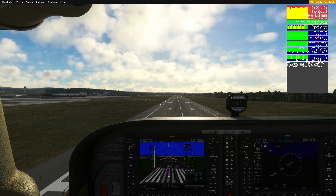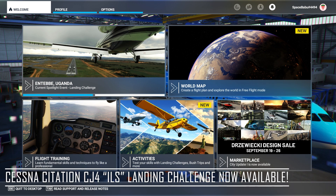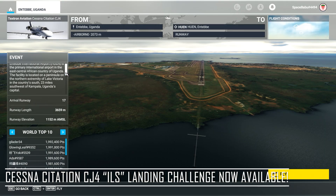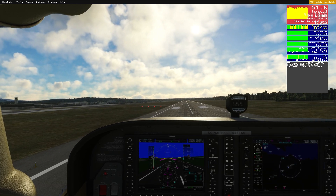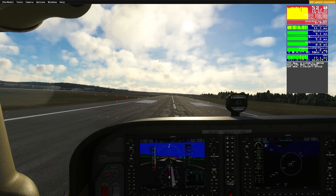There's also a new spotlight event landing challenge available featuring the Cessna Citation CJ-4 landing at Entebbe International Airport in Uganda. Due to low cloud cover, this challenge requires the use of ILS to successfully land. The CJ-4 is likely included because Working Title worked on this aircraft closely towards the start of Flight Simulator 2020's journey in the market, and you'll be able to use the ILS system on the new G1000 NXI.